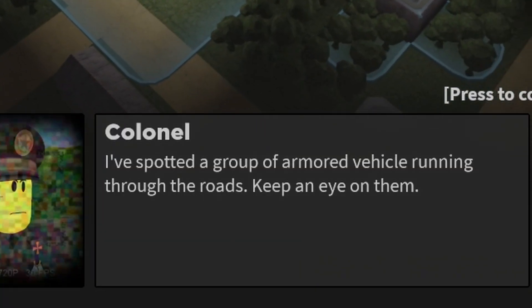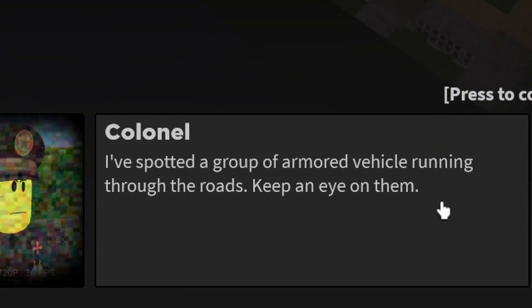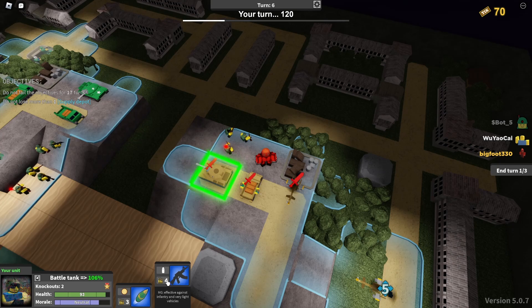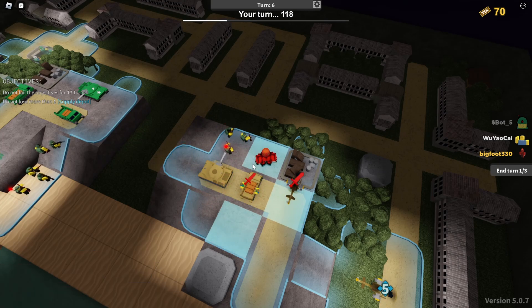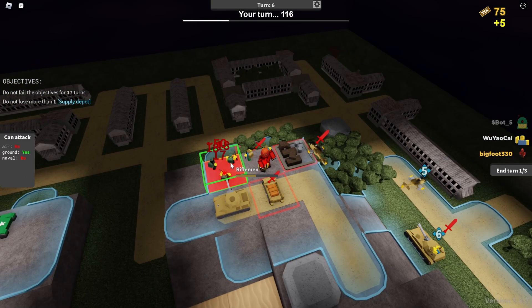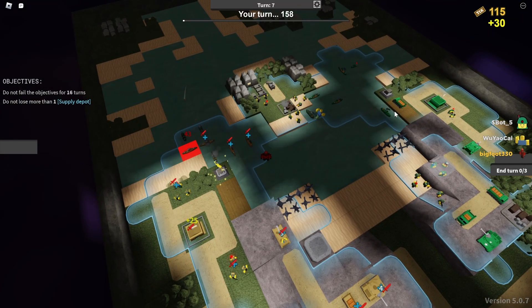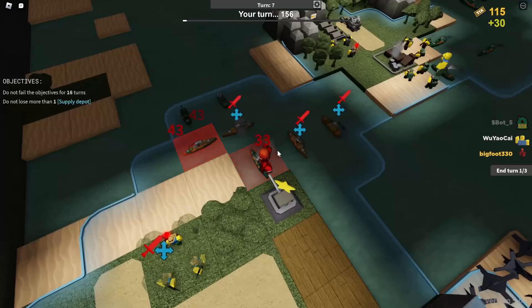I still have a group of armored vehicles running through the roads. Keep an eye on them. Oh, please don't tell me they're coming from behind. Move in like this. Hit him with the machine gun, then we'll also deploy the grunts. How'd they land? Oh, there's a cargo ship. Did he just lose his entire fleet? I held.